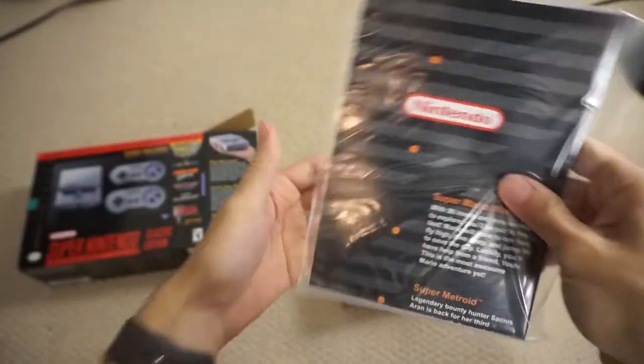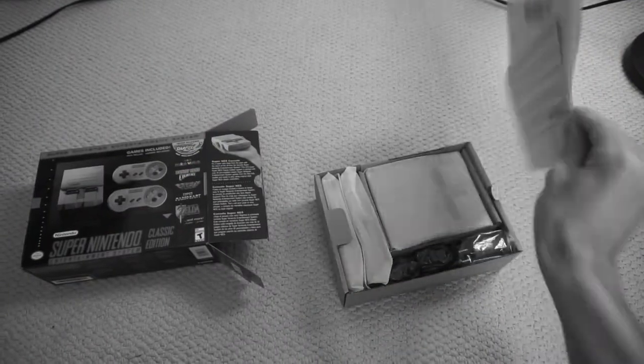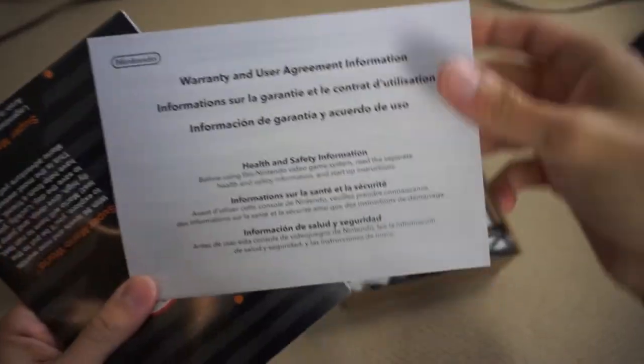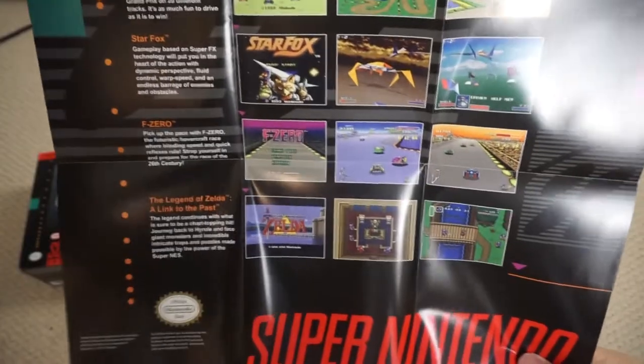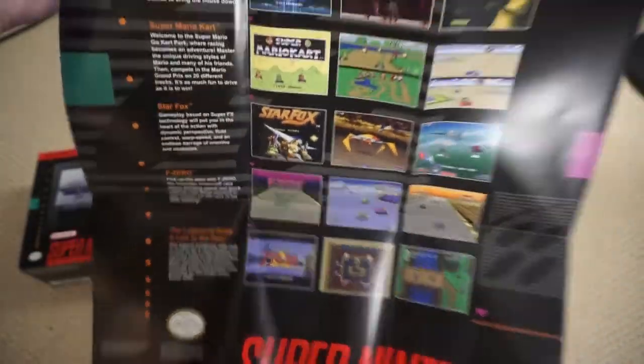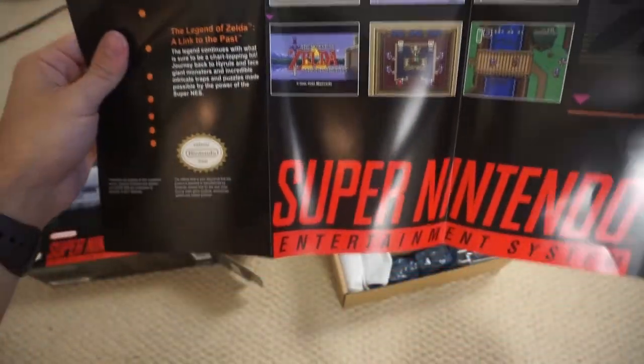You get like a poster. Let's see what this is. Warranty and user agreement — no one really cares about that. But this... wow, look at that. It has a few of the games, I guess the biggest games on the Super Nintendo Classic: Super Mario World, Super Metroid, Super Mario Kart, Star Fox, F-Zero, and A Link to the Past. Very cool poster.